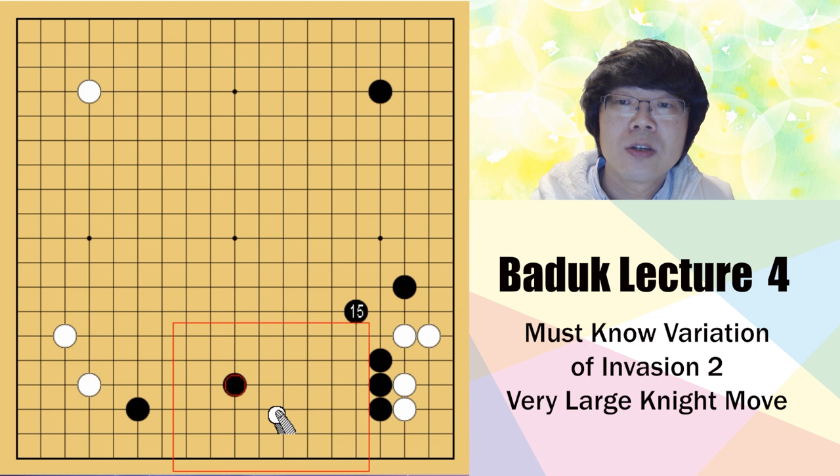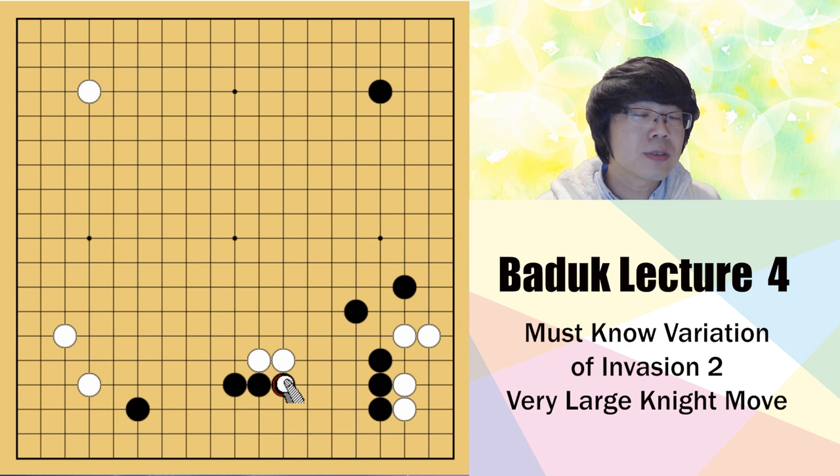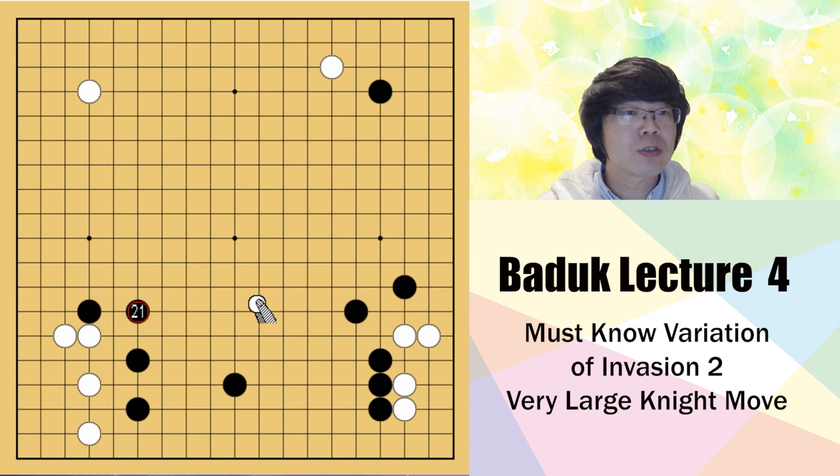Now when you want to restrict black's territory, this is the fourth line, so shoulder hit is not really suitable here. If you don't play anything, of course you can play the big place as well, but if you play in the middle game this invasion is really necessary. If you don't play, in the future black will have a one-space jump, and when you try to protect the corner black will just keep trying to make it bigger.